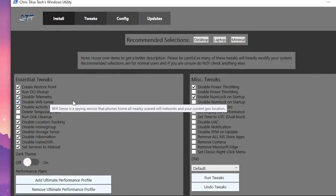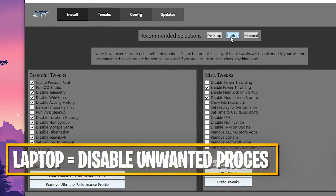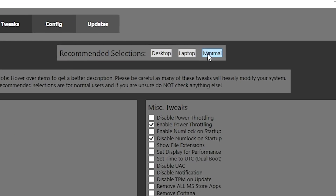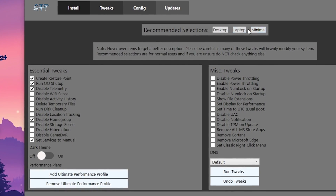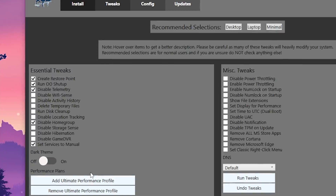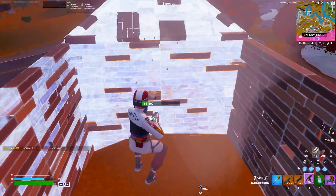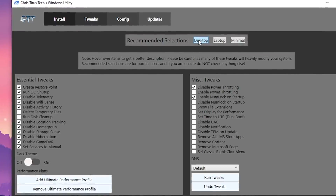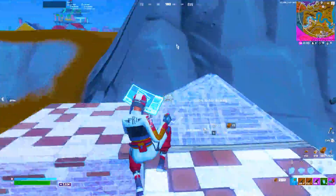For laptop players you can do exactly the same — just select Laptop and it's going to disable everything recommended for laptop players. If you're running a lower-end PC or are scared to do too much tweaking, just click Minimal and it will only disable what is super safe. But for a normal gaming PC — whether mid-end, high-end, or extreme — just make sure to select Desktop and click Run Tweaks.